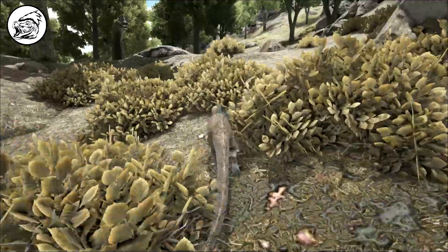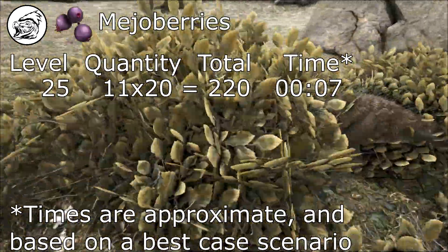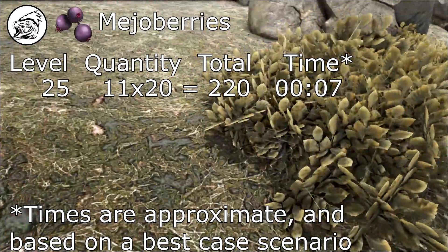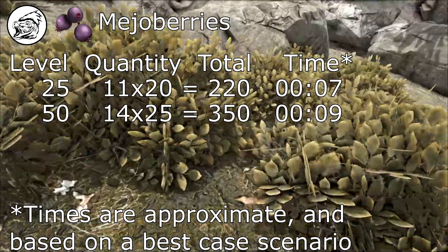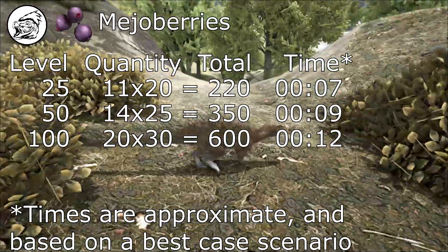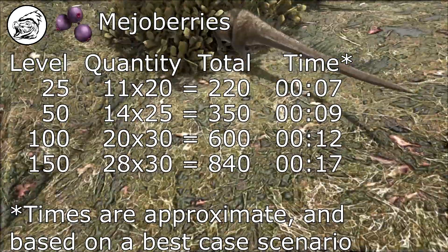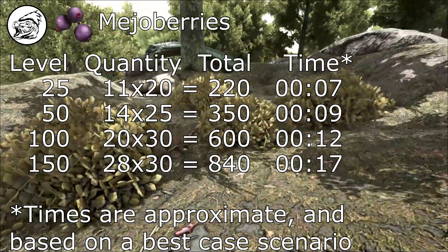Taking all that into account, when using Mijo berries: a level 25 needs 11 stacks of 20 berries, which will take around 7 minutes. A level 50 needs 14 stacks of 25 berries and will take around 9 minutes. A level 100 needs 20 stacks of 30 berries and will take around 12 minutes. A level 150 needs 28 stacks of 30 berries and will take around 17 minutes.